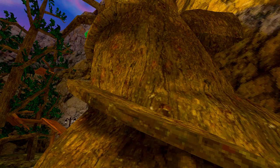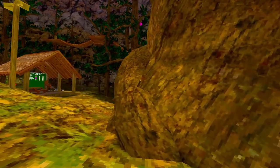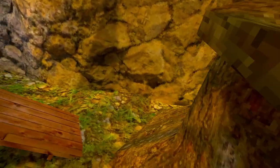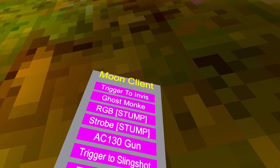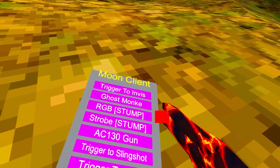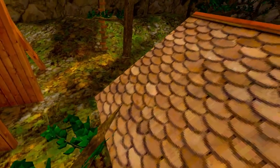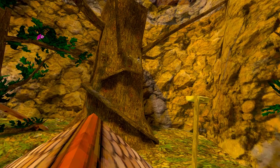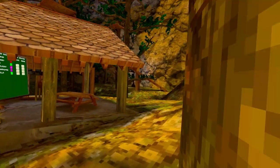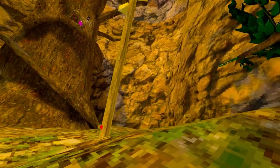'RGB' works only in stump and only if you're not tagged. Since I'm tagged and not in stump it won't work, but most RGB mods work in mod menus so I'll assume it works. 'Strobe' is basically faster-paced RGB with brighter colors.